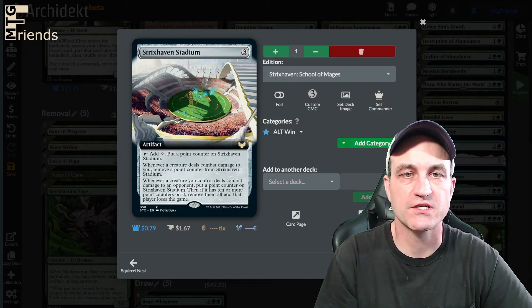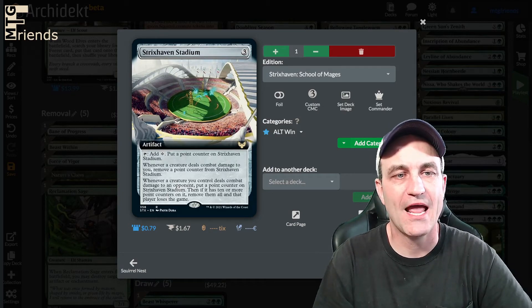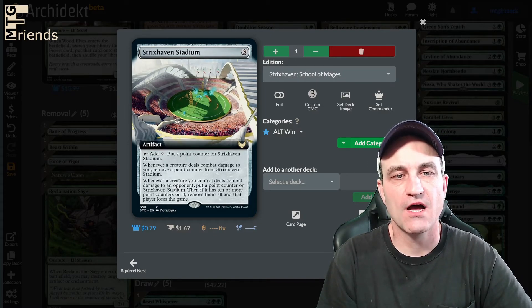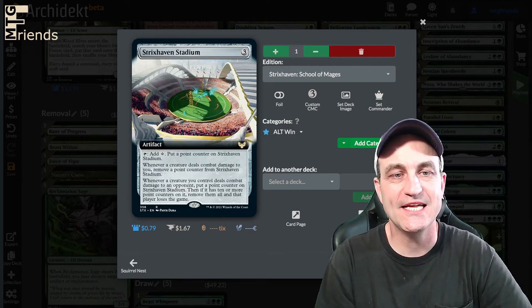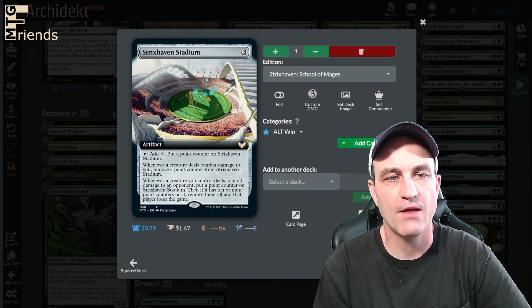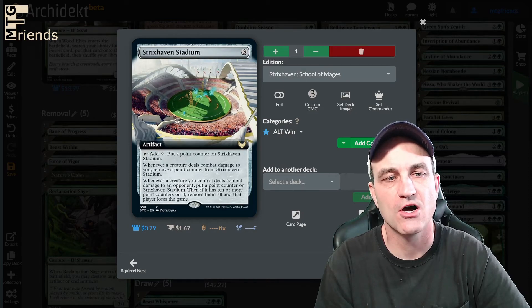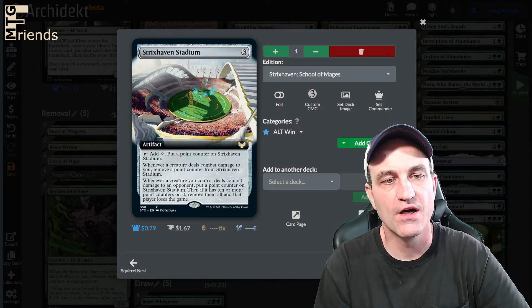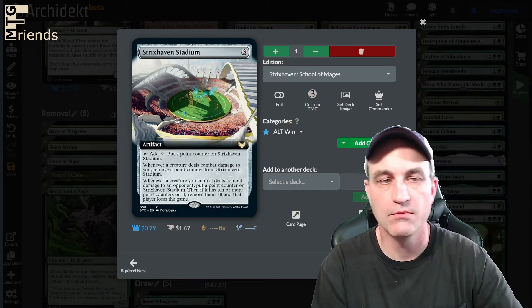Out of Strixhaven: School of Mages — Strixhaven Stadium for 3. You can tap it to add colors and put a point counter on it. Whenever a creature deals combat damage to you, remove a point counter. Whenever a creature you control deals combat damage to an opponent, put a point counter on Strixhaven Stadium. If it has 10 or more point counters, remove them all and that player loses the game.